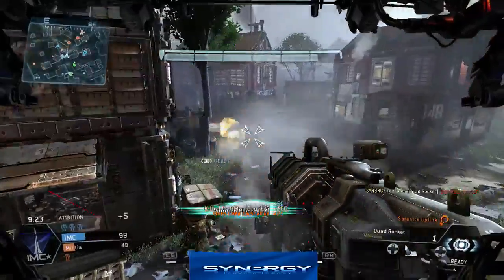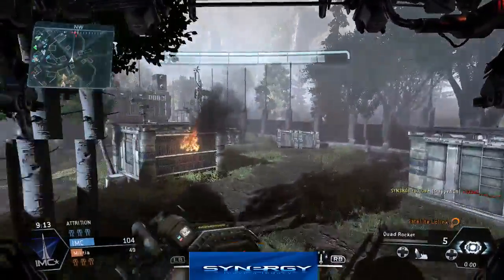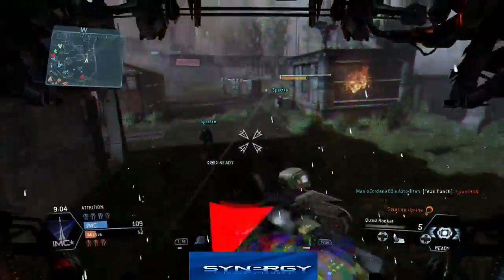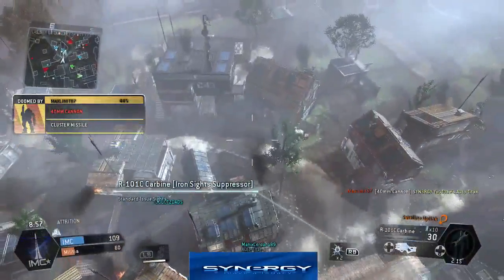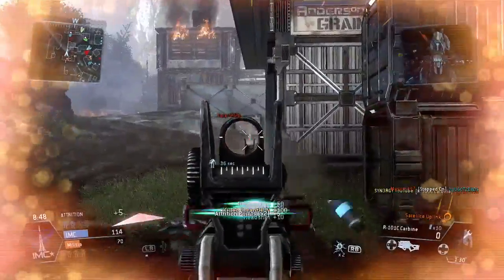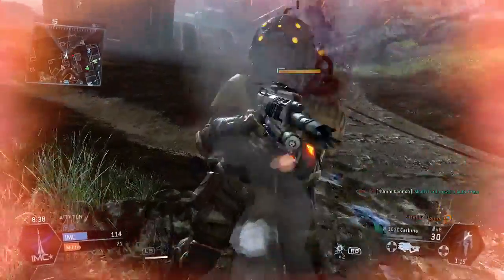The clan that ended up calling me bad is called Avalanche, and all they literally play is Last Titan Standing. They're a full-titan clan, probably using things like Arc Cannon, Plasma Railgun, Insta-shot, Buster Missile, and multi-targeting systems. What they probably do is just keep flanking and move around the maps. You can see me pick up some more kills here — nice and easy. I'm a bit low on health, there are titans going around everywhere, so I'll use the outskirts of the map.